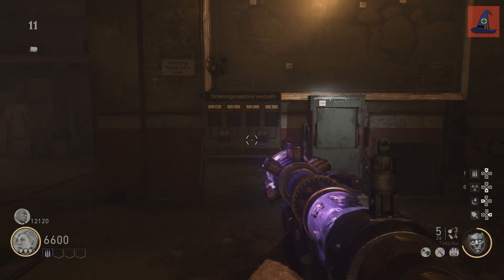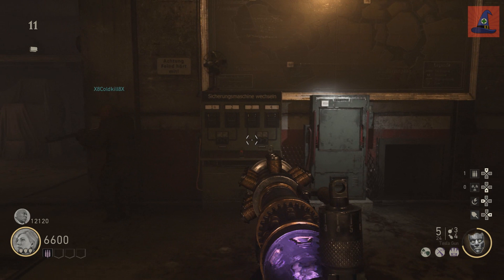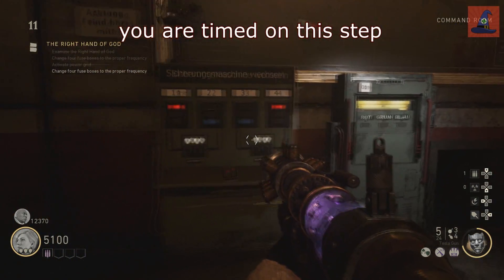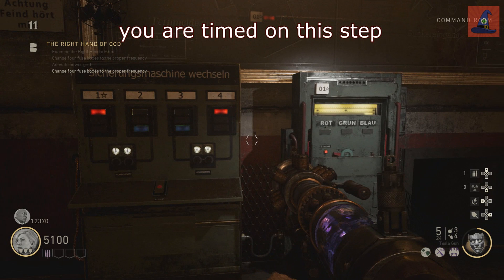As soon as you get the Tesla gun, right across from where you built it will be two panels. One has a red button and is labeled 1 through 4. The other has a number 1 on it alone. You're going to need to remember the four colors that appear when you press the red button. The colors correlate with the number they're under as well.